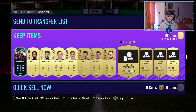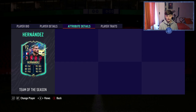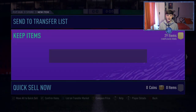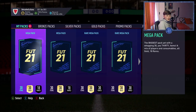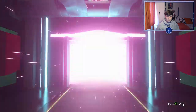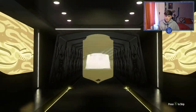He does look amazing, I can't lie. If he was untradable I'd use him but he's tradable and worth 600k - there's no way I can't sell that. That is insane, what a pull from a mega pack. I honestly can't believe it - 600k to add to my 500 plus. Cancello will probably get sold and replaced by Walker. This is honestly incredible.